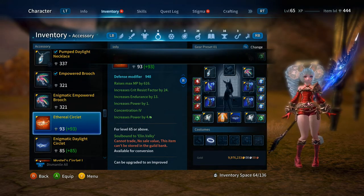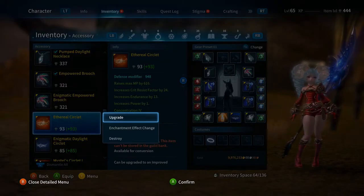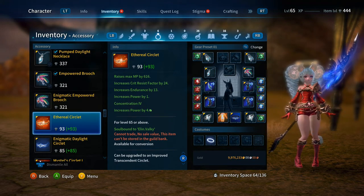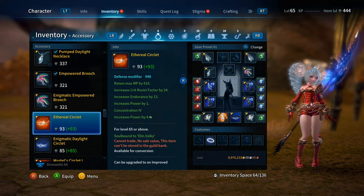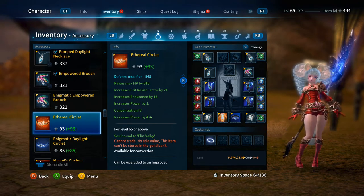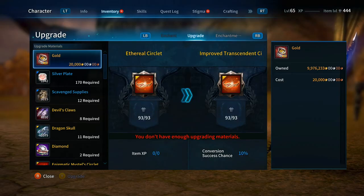She's a Valkyrie so I'm going to give her power since I have so much crit stuff already. We now have the Ethereal Circlet — that is the highest level of circlet without it being improved. I'll give you a moment to look at what the Ethereal Circlet's effects are in case you're shooting for the Ethereal level. There they are — you can pause the video to read them.